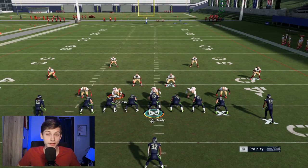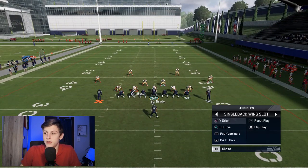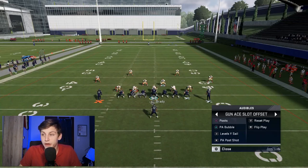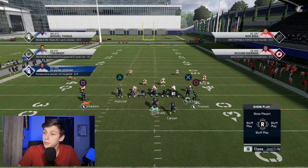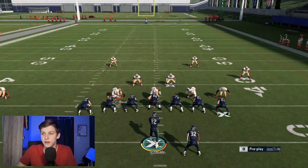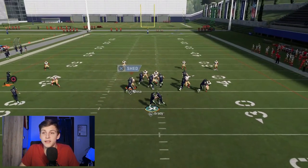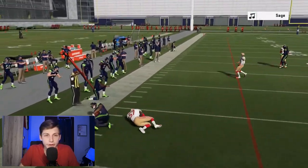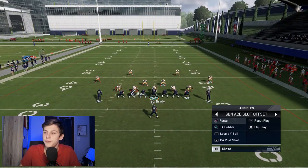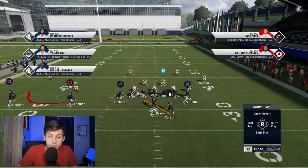That's all for Single Back Ace Close. If your opponent has figured out how to stop you, you want to audible into Gun A Slot Offset. I want to break down the PA Bubble first because it's just that good. You want to read this player — Greenlaw. If he attacks the running back, throw the bubble; if he attacks the screen, throw the screen. Really simple read.